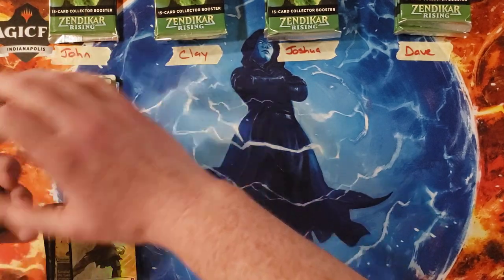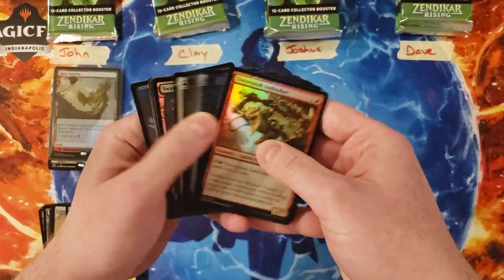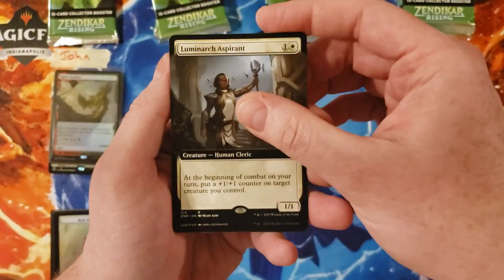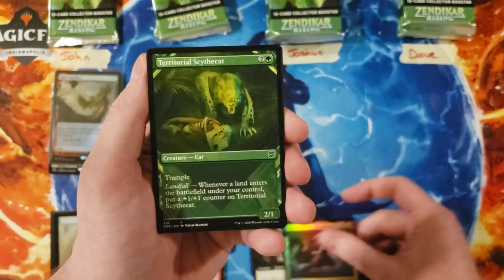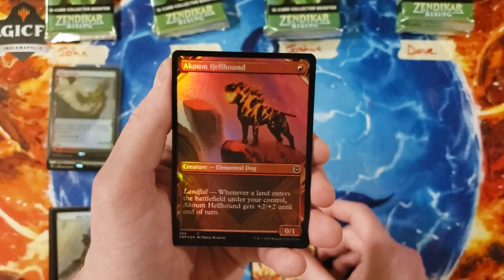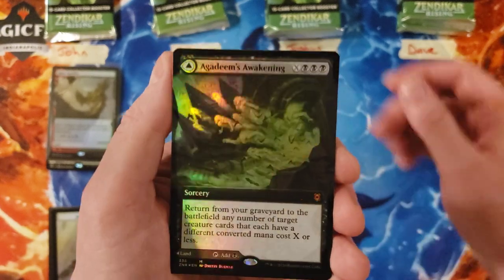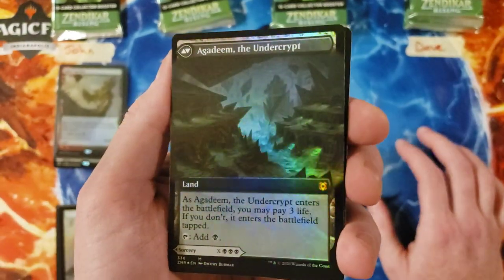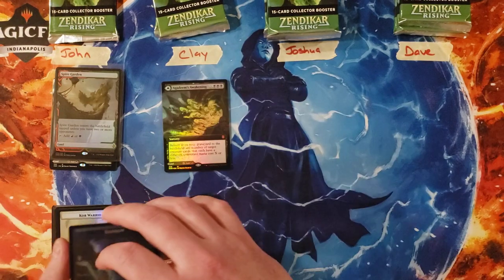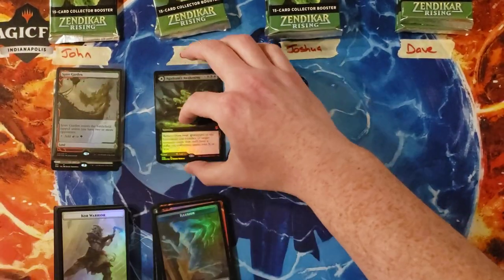Okay, Clay, you are up next. Luminarch Aspirant — glad that card is finally starting to get some love. Zagras, so you are at eight so far. Sidecatch — Lagac, Lotus Cobra in the showcase, you got a ten. And Agadeem's Awakening extended art foil — woohoo! Then we get the Undercrypt, but of course that counts for zero on that side and three on this side, so you're at thirteen to start. Good sir.